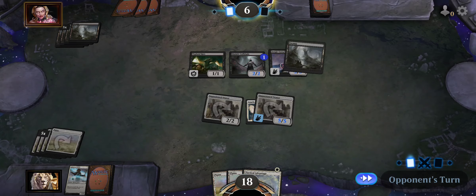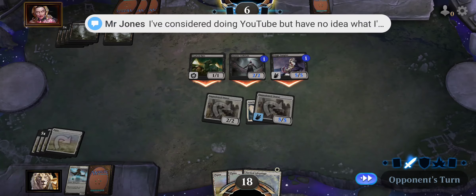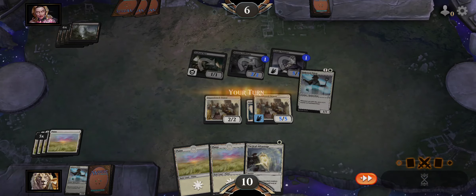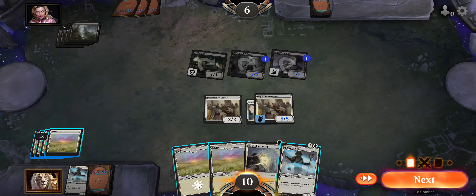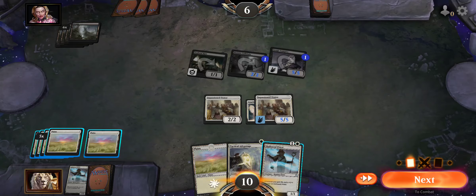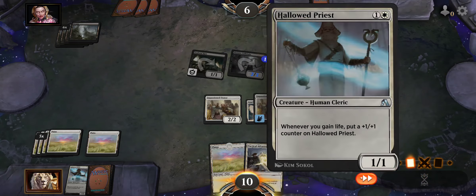I wasn't quite sure how that would turn out, and it turned out fine because I am not blocking. I am at ten life, he is at six life. I'm going to play Plains. It's a Hallowed Priest — maybe gain life and get a plus one plus one counter. So I'm going to play him.